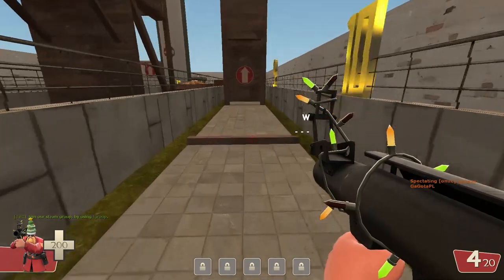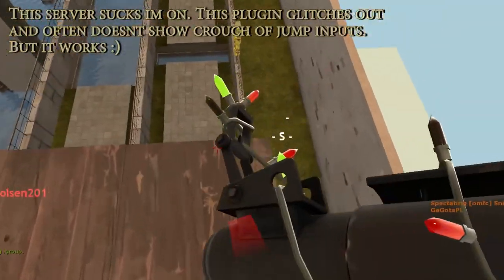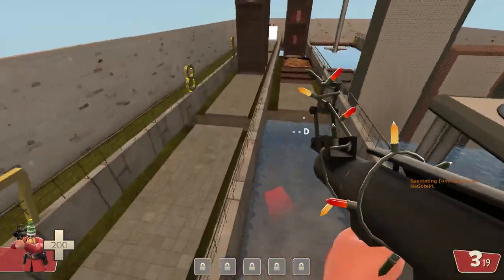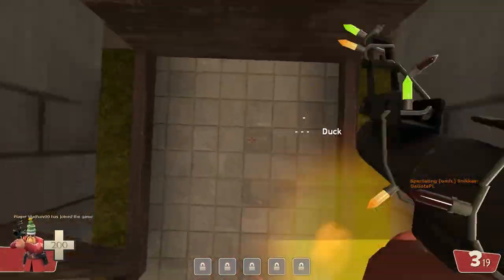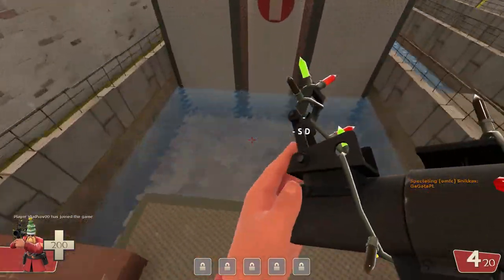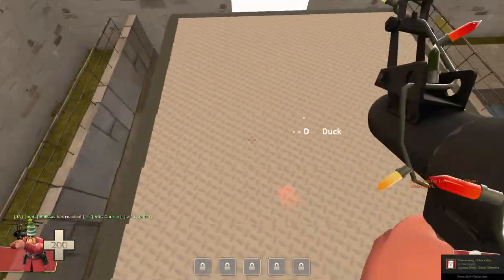Before I begin I want to add that you can see every button I press that is relevant for rocket jumping on my screen. It's a server plugin so don't wonder how you get that thing for yourself. First of all we want to clarify what a rocket jump exactly is. A rocket jump is movement and created momentum only by the use of shooting a rocket at a place where your character is hit by its blast radius.